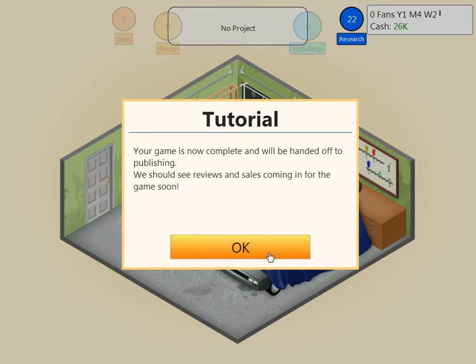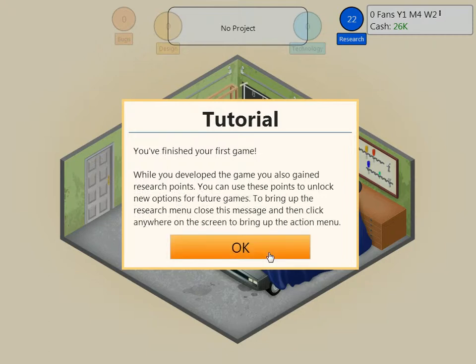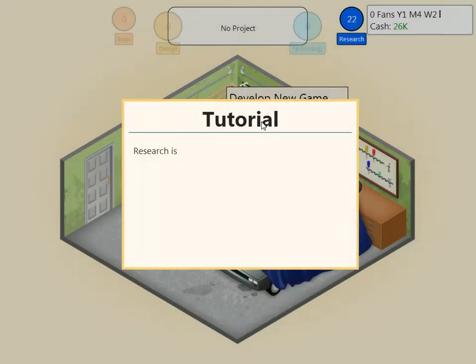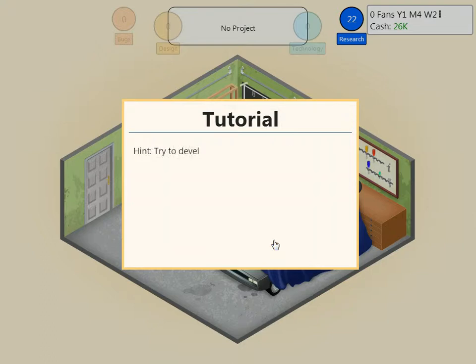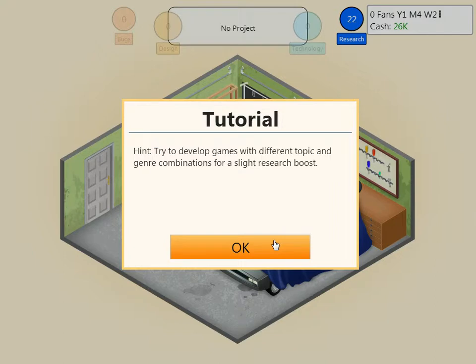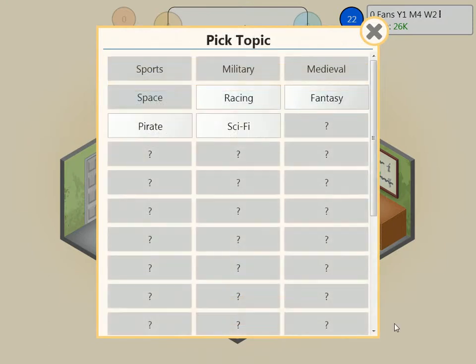Game is now complete and handed off to publishing — see reviews and sales soon. You finished your first game! While you develop the game, you also gain research points. You can use these points to unlock new options for future games. Research is important to unlock new options and make better games — you should try to save enough research points to create your own game engine, as this will greatly improve your games. Try to develop games with different topic and genre combinations for a slight research boost. Might as well show it off — we've gotta go for sci-fi first.